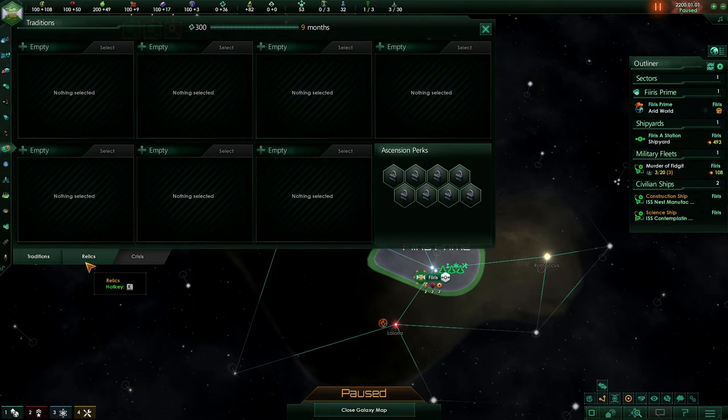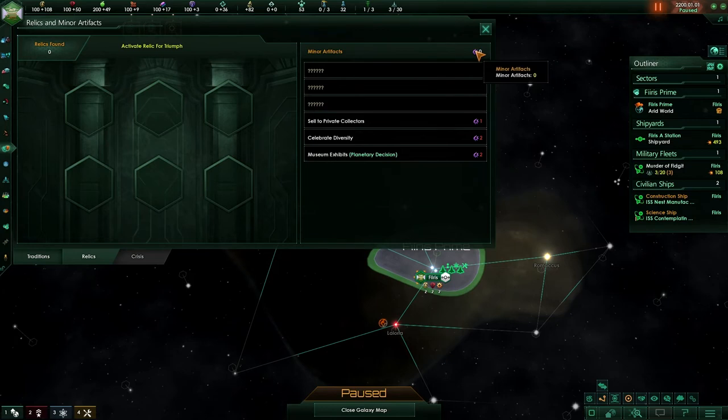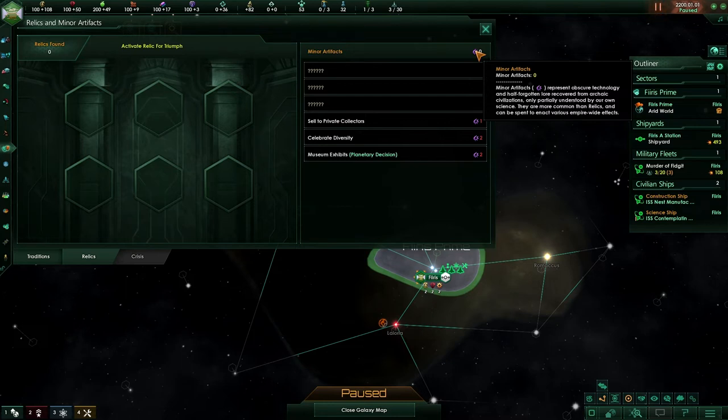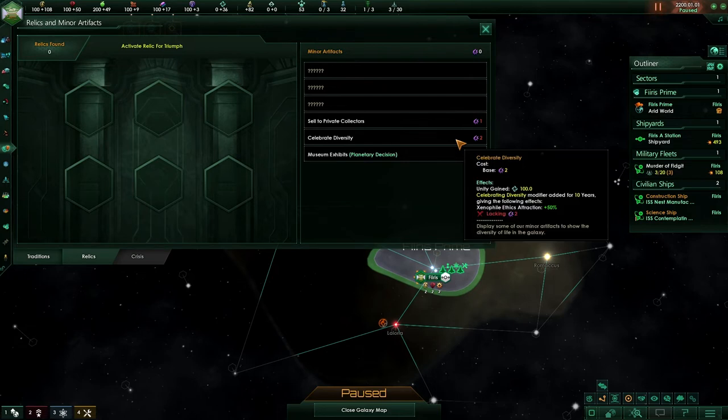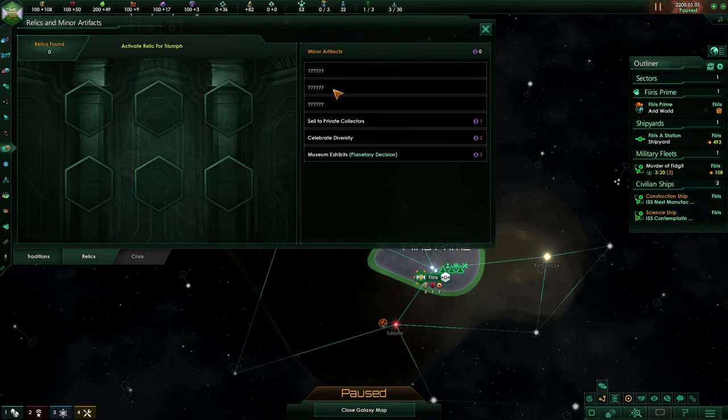Within the traditions screen, we also have relics and crisis. Relics will allow us to look at any relics we have, either from our precursor event or from archaeological sites. We also have minor artifacts, which will have different actions to take. Minor artifacts are recovered from archaeological sites and represent an additional resource that you can use — depending on how many you have, you can either use them to sell, use them to celebrate specific things, or perform other actions as you progress through the game. I wouldn't worry too much about minor artifacts or relics, as we won't have those for quite a while.